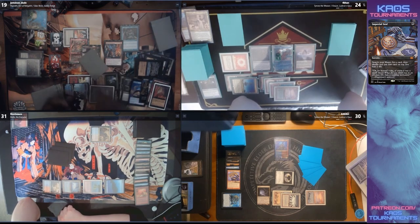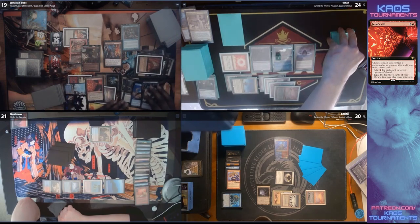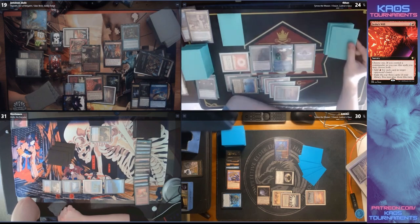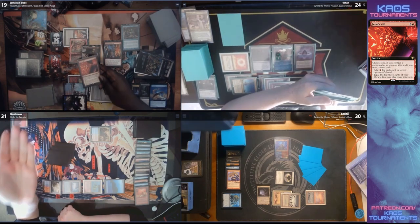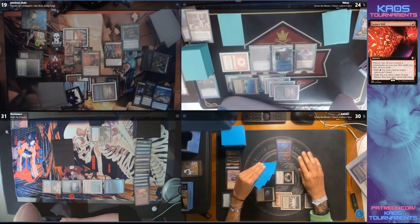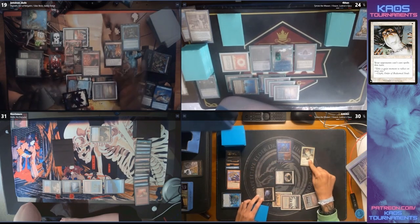Honestly, I wouldn't hate the Brain Freeze. Jace's Will is being put on the stack and the number of cards in Forkhan's hand has only gotten larger. Forkhan is getting frustrated — you don't see any of the counter spells in all those cards you've drawn. It's a bad beat sometimes. It's crazy that we haven't seen a counter spell from Forkhan yet — the Mind Break Trap and the Dispel are the only two counter spells I can recall seeing, and one of those was tutored for.